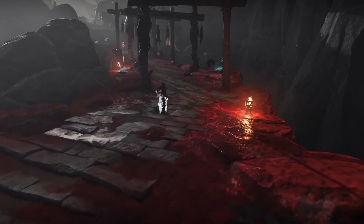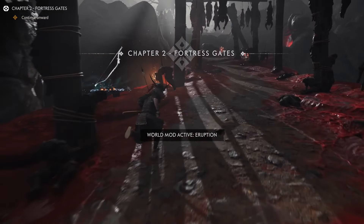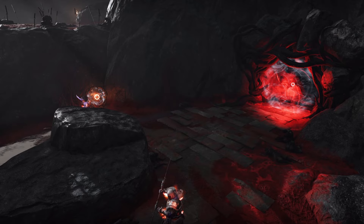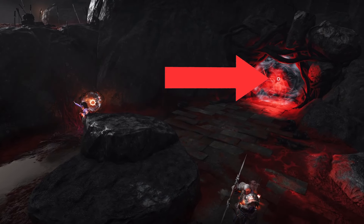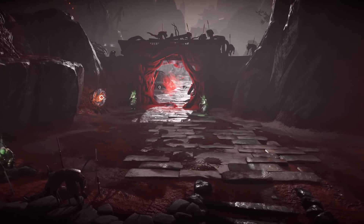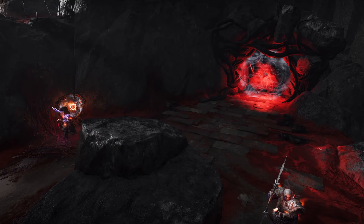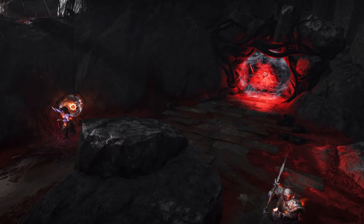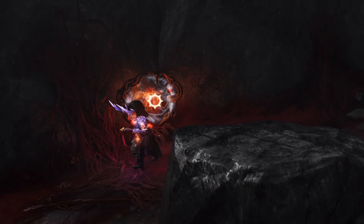To summarize the goal of this mission, you have to find totems, break them to open up gates, and get to the end. If you look on the gate, the symbol will always match the totem you have to destroy. In this case, we see the sun icon on the gate and the sun icon on the totem, which match — also note the color, which is orange.